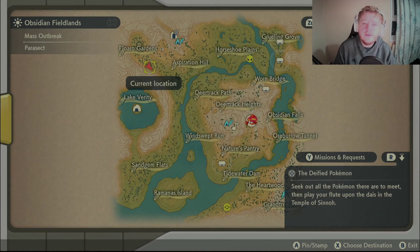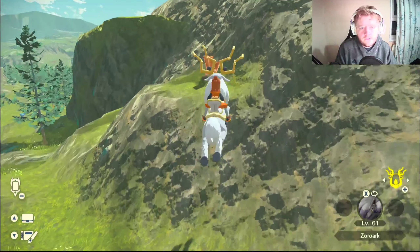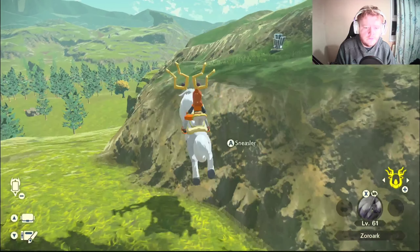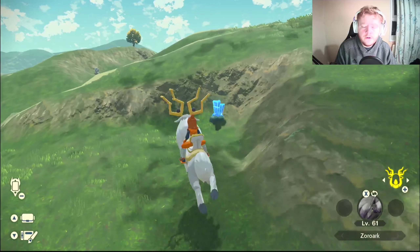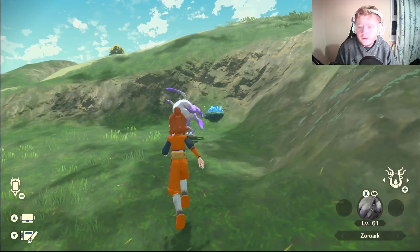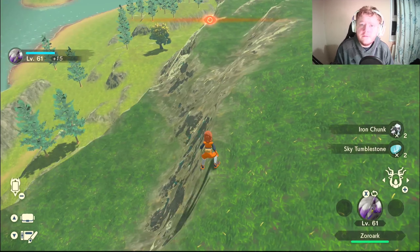To get the Water Stone for Vaporeon, come here on the map and scale the mountain. Get up on this area and there'll be a lot of blue ore deposits here. Destroy them until you get a Water Stone. Once you've got it, head back to the village to evolve your Eevee into Vaporeon.